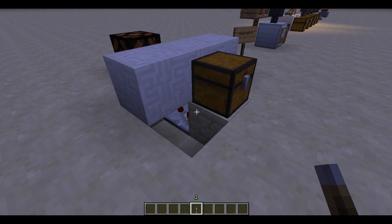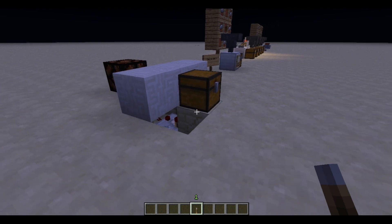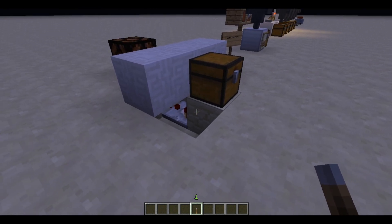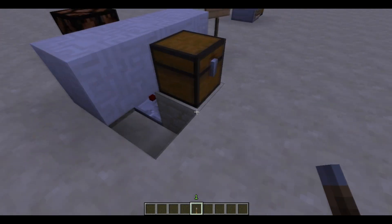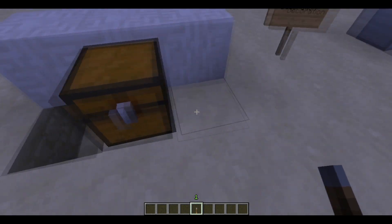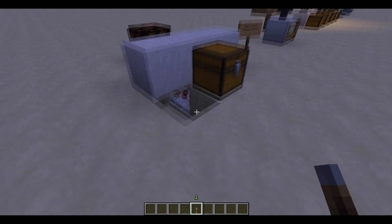Let's see the new feature of this chest. You can see that you can send power with another way now. At the beginning, you had to put redstone here, or here, or here, if you destroy this block, of course.